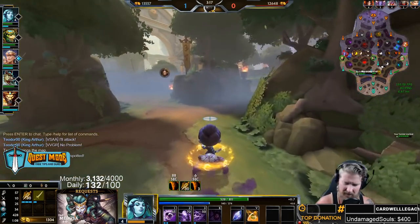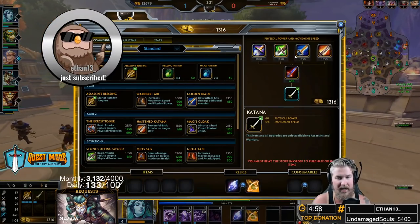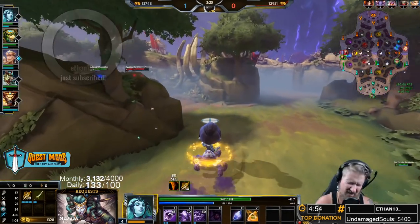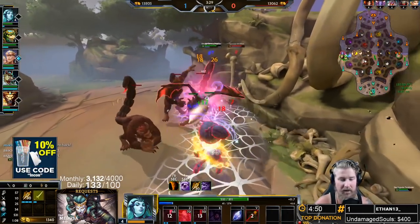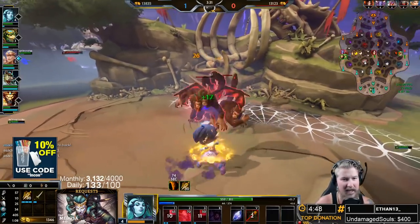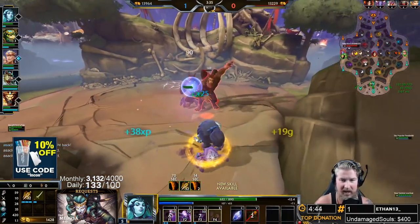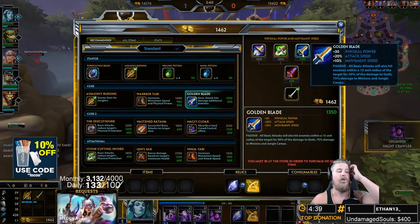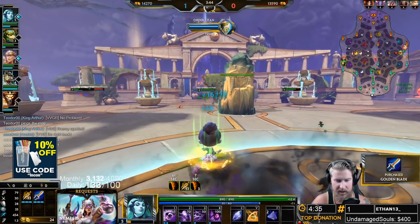We've got the standard Assassin's Blessing going into Golden Blade. On all your auto-attack junglers you're going to be buying Golden Blade — and even on some ability junglers you'll probably go Golden Blade because it's so good. The second you can back to buy Golden Blade, go do it. Don't wait. The moment I clear this camp I'm backing up to get it — my farm is going to go way up. I can also grab a couple of wards on that back.